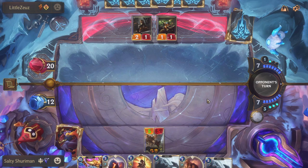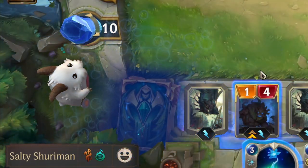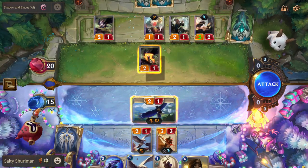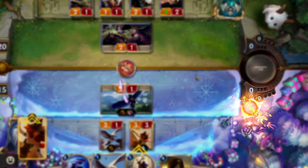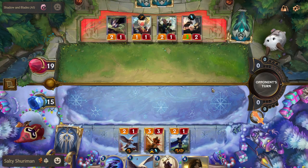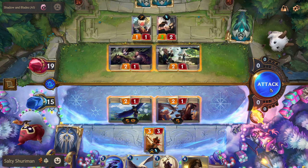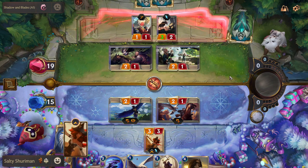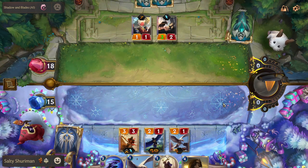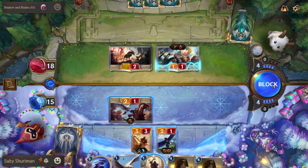Elusive units can only be blocked by other elusive units or units with specific blocking effects. Quick attack means that unit strikes first before the blocking unit can strike it, allowing for multiple value trades. Last breath triggers a special effect when the unit is killed. Ephemeral means the unit dies after striking or at the end of the round. Fury — typically restricted to the dragon archetype — means when that unit kills a unit and survives, it gains +1 attack and +1 health. Deep, restricted to the sea monster archetype, gives all deep units +3/+3 when you have 15 or fewer cards in deck. Scout means the first time your scout units attack alone in a round, you get your attack token back — effectively letting scouts attack twice, but only once per round and only when attacking exclusively with scout units.